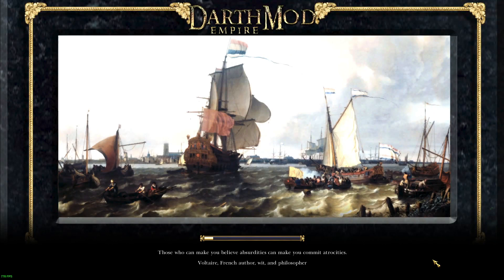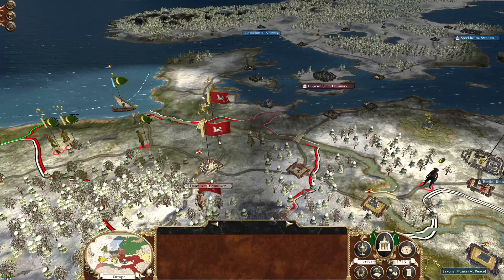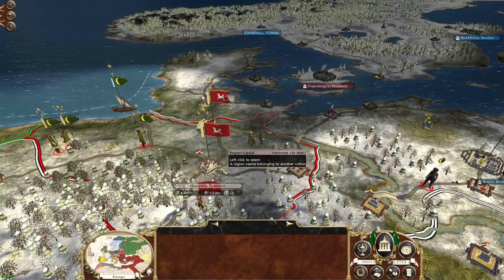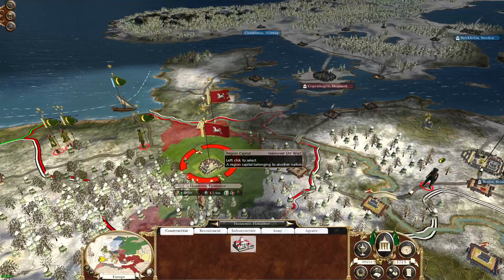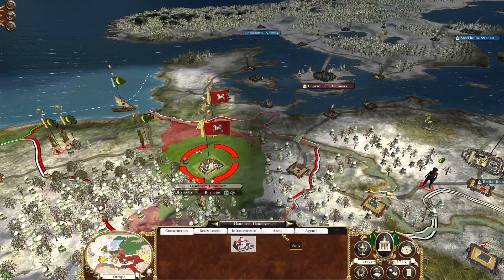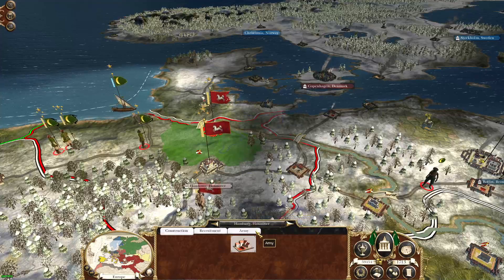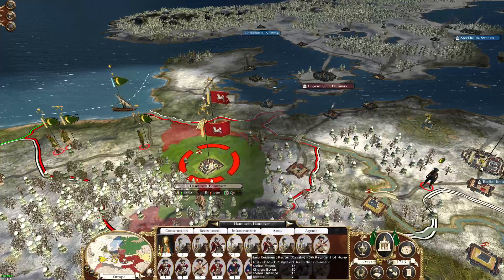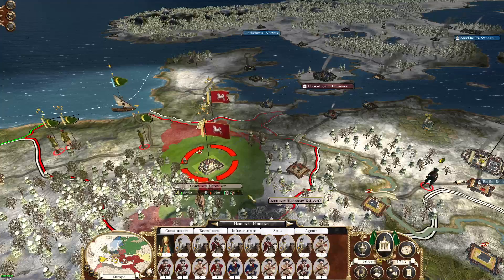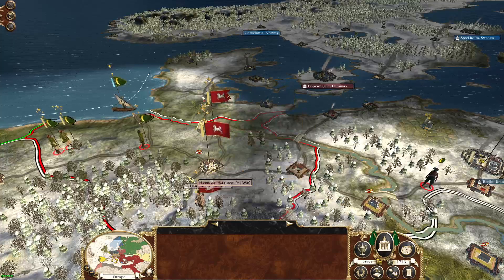We're back in the game with some more Empire Total War, Darth Mod, playing as the Moogles. We're at war with Hanover. They've got a large army here and a large army up there, although that one has taken some damage. Lots of infantry and cavalry, and a lot of cavalry here, plus a few units down here. So at least two full stacks.